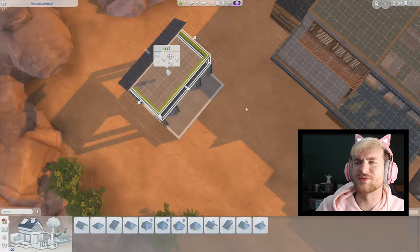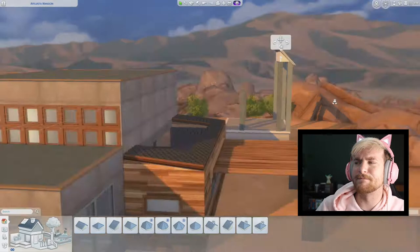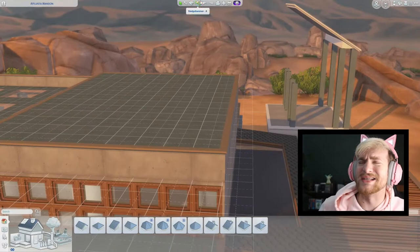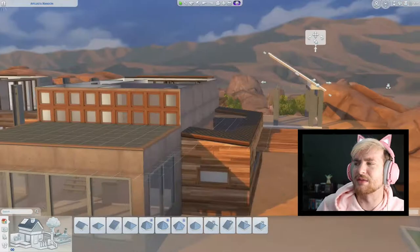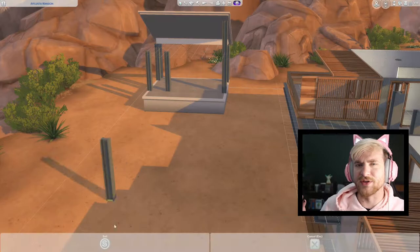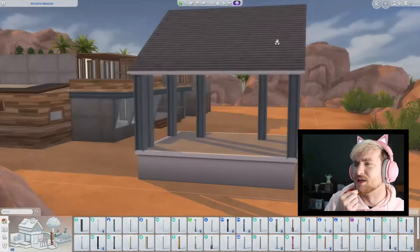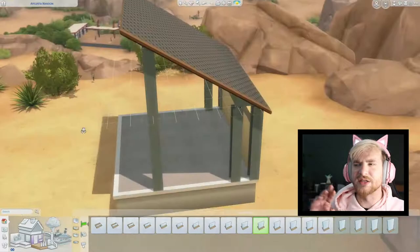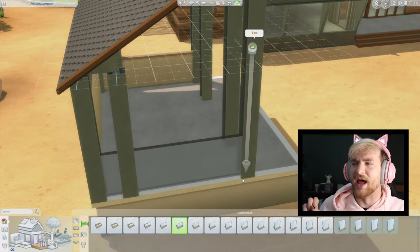I'm placing the outside entertainment area - it's like a cabana. I'm realizing I made it too high, so I'm shortening it a bit. I'm placing some half walls around it and putting it on a platform - I think the one from Island Living or Snowy Escape, it's like an elevated stilted platform. And then in front of that I'm also doing the pool.